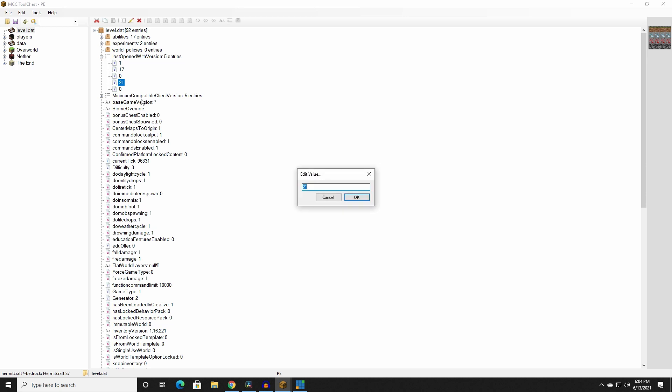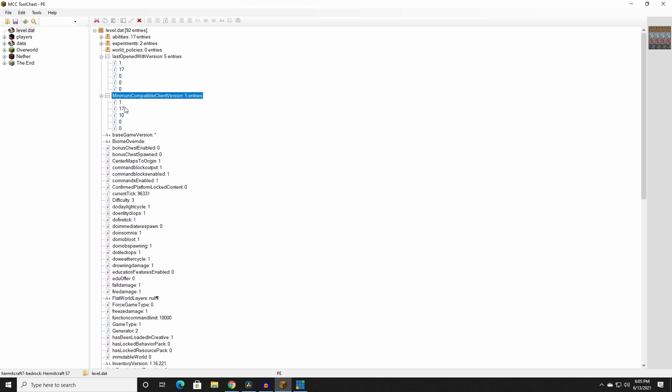Under Last Opened With Version, we need to change it to 1, 17, 0, 0, and 0, as well as Minimum Compatibility Client Version to 1, 17, 0.